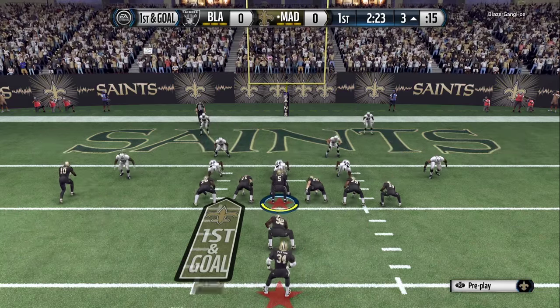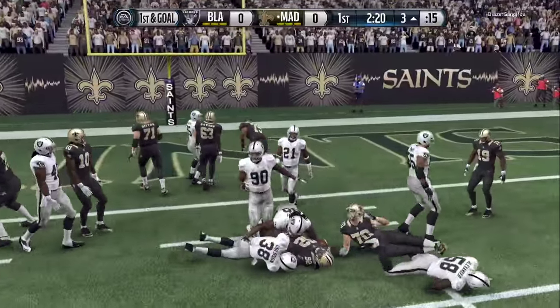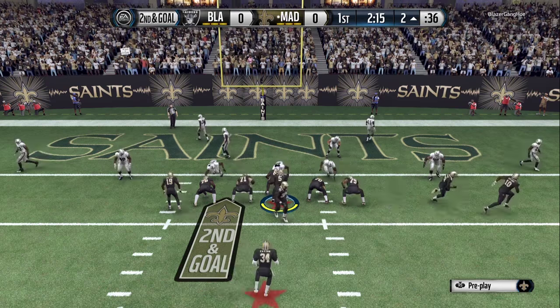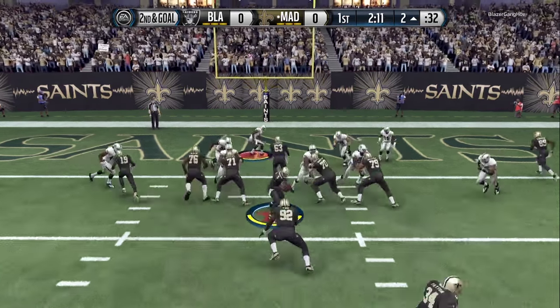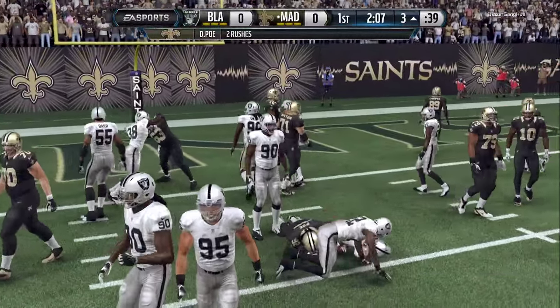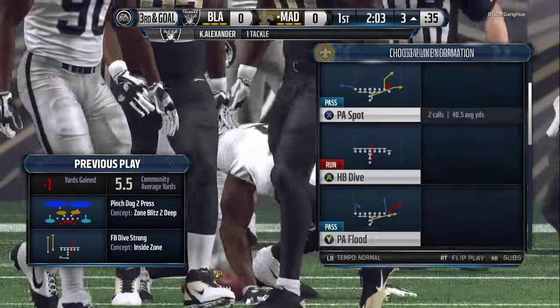It's first and goal from the 3-yard line, and this is where things start to go downhill. I call the fullback dive, get a yard. I go no huddle again and flip the play — he gets stuck. That's not good at all, but I still think the fullback dive leaves some room.